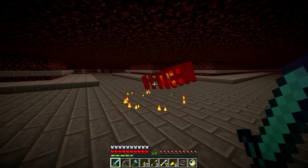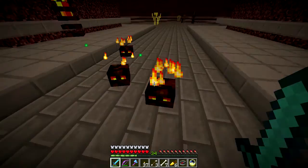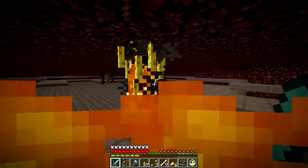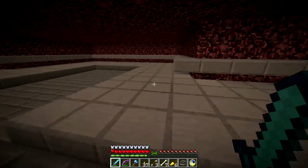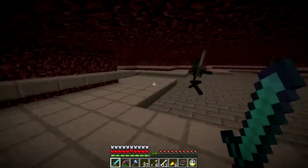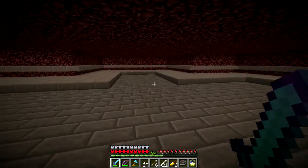The cool thing is with the Resistance effect, the little tiny guys here can't hit you — they can't do squat, they just hop around like little tiny slimes, which is pretty funny. And even if you get caught on fire, when you get put out, I haven't lost any health. I think the same goes for the Wither effect too. So it's much less dangerous in here now.